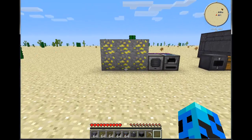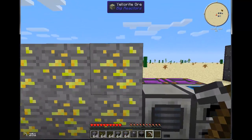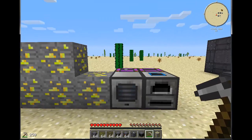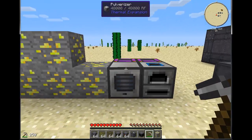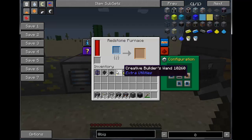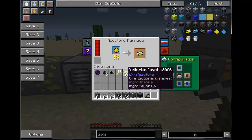So let's talk about Worldgen. You're going to find Yellowrite ore. You can break it with anything greater than an iron pick. The best way I've found to process it is through the Thermal Expansion setup — just pulverize it down, then send it through a Redstone Furnace and you're going to get Yellowrite ingots.